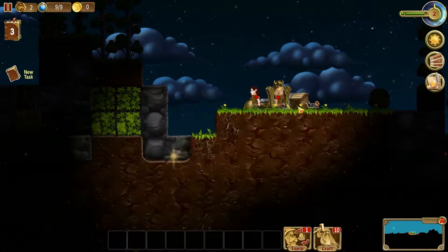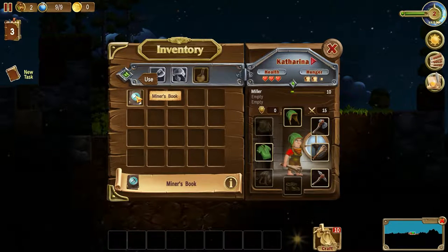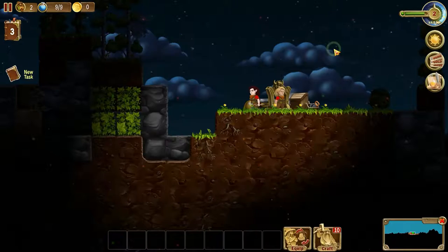Miner's Book — increases the skill for the selected dwarf. I guess we'll just give it to Katarina. How do we give this to you? Use. There we go. So you have the mining knowledge.